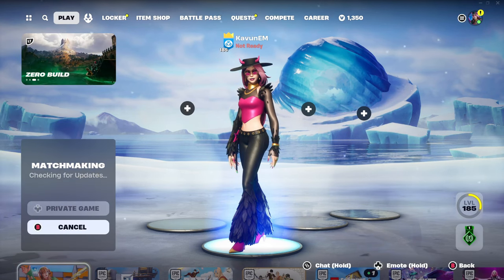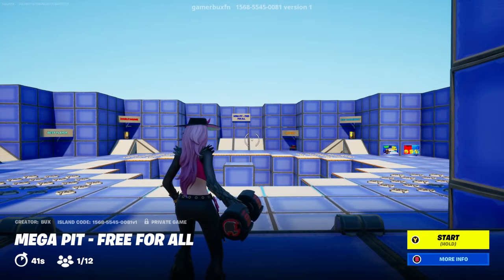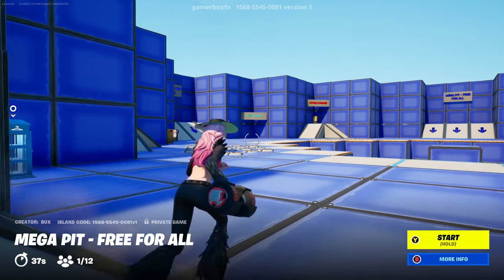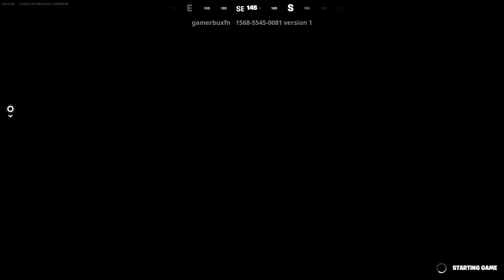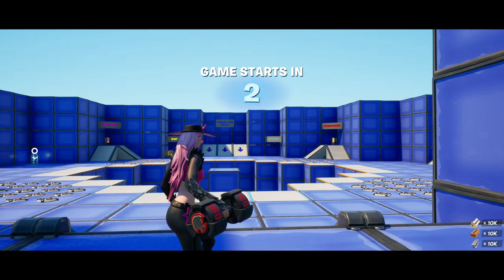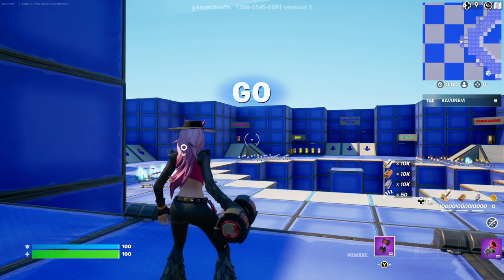Once we load up into the map, I'm going to be showing you guys how to do this brand new no-timer XP glitch. We just loaded up into the map. Once you guys are here, just directly start it up so you don't have to wait any extra time. It's going to give you a black screen that will disappear in just one second, and the map just started.